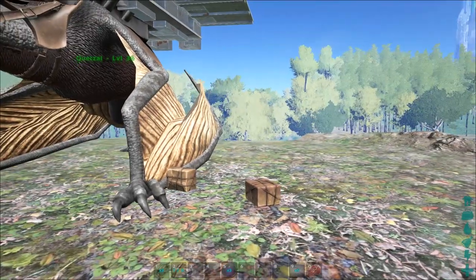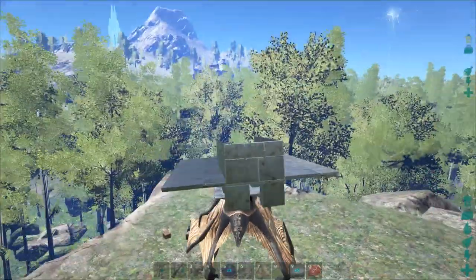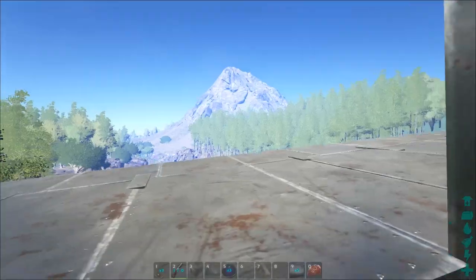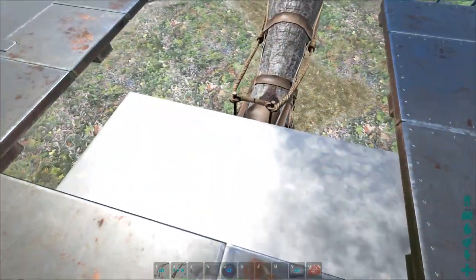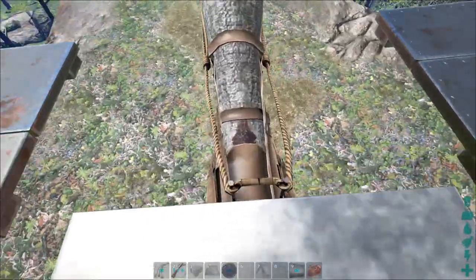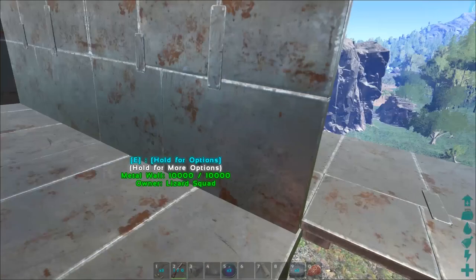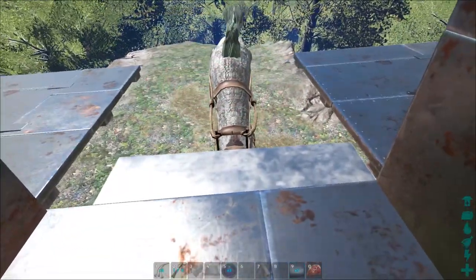Alright guys, now we're going to explain what I did with this quetzal — this is how I started mine off. There's no wrong or right way to do this, but I wanted to make a spot so that I can get back onto my quetzal. What I did was I laid two metal foundations down, one right here and one right here, and set a doorway so I can come through and ride the quetzal again.